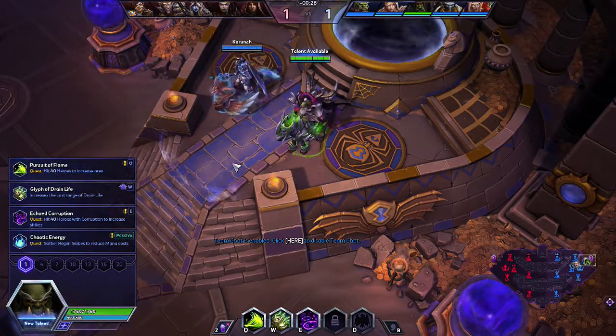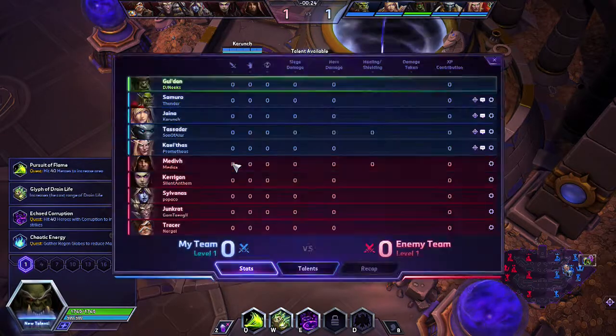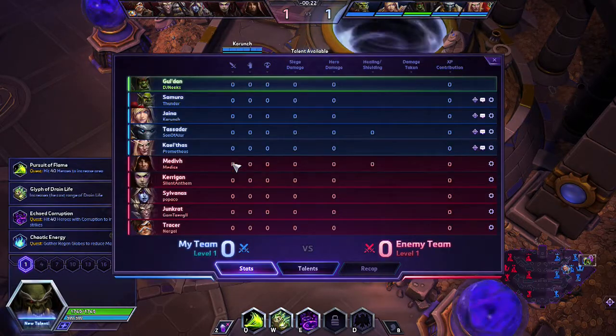We find ourselves on the Tomb of the Spider Queen. Take a look at these teams. The friendly team: Gul'dan, Samuro, Jaina, Tassadar, Kael'thas — versus Medivh, Kerrigan, Sylvanas, Junkrat, and Tracer.